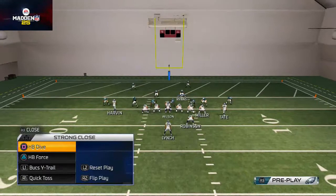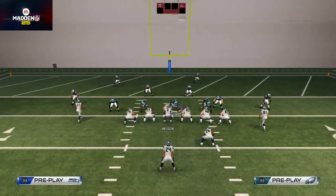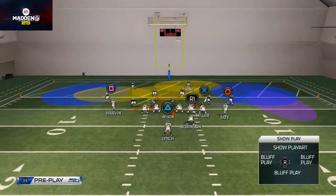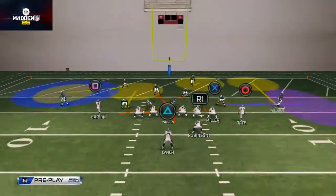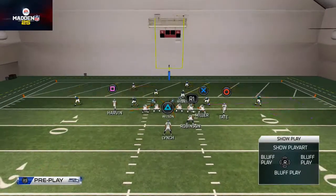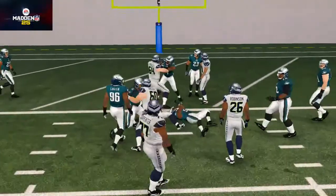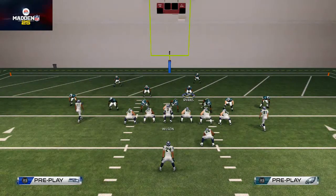Now let's take a look at the strong close halfback dive, one of the more popular runs in the game. We're going to suck up through these guys and re-blitz this defensive tackle. We're then going to hook zone the safety that's in the deep blue, man align, base align, and press. You can also hook zone the guys on the outside. Finally, I like to take this linebacker, man him up on the tight end, and user control him over the middle. If I see a run, I'm just going to try to blow up that fullback, get inside there, and make a stop.